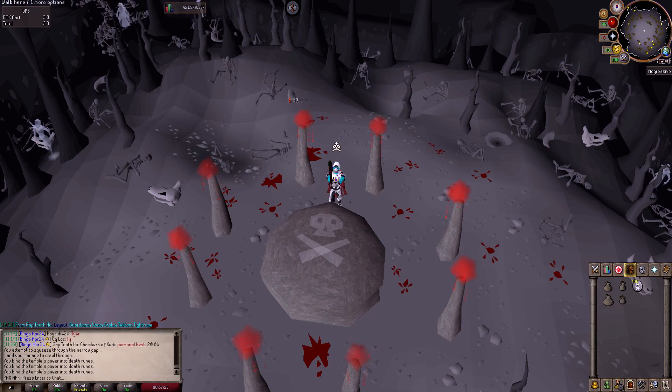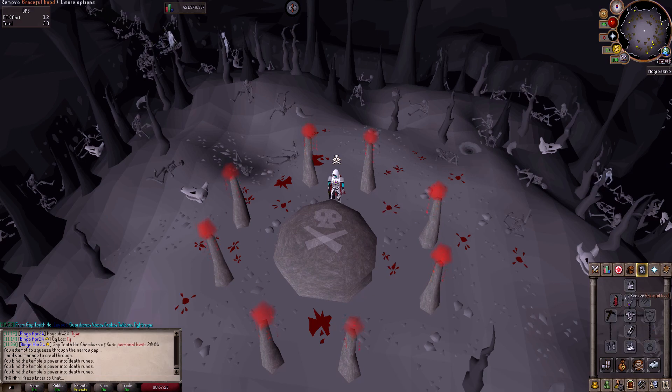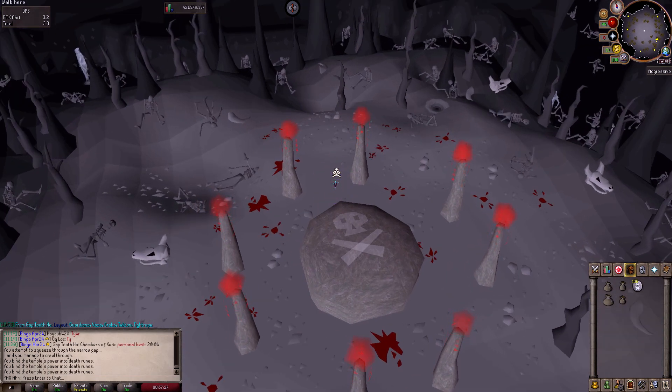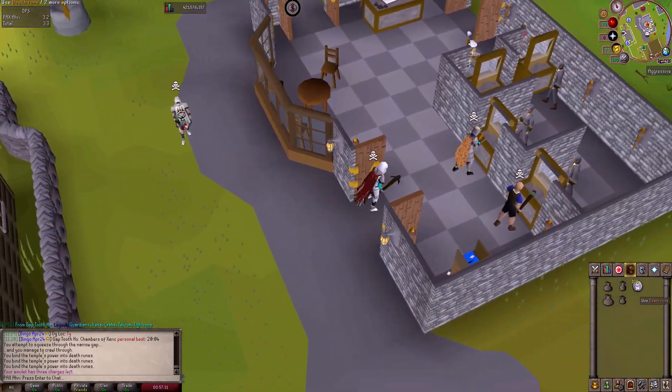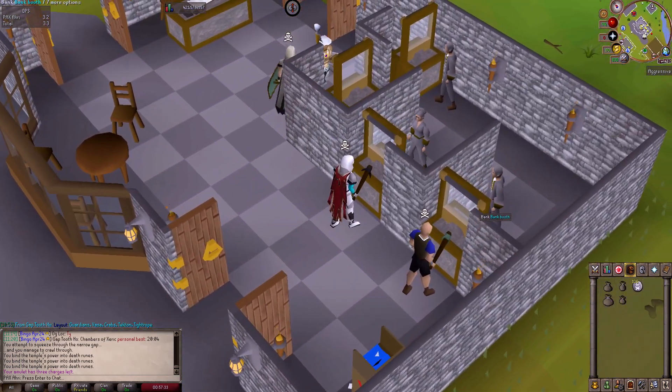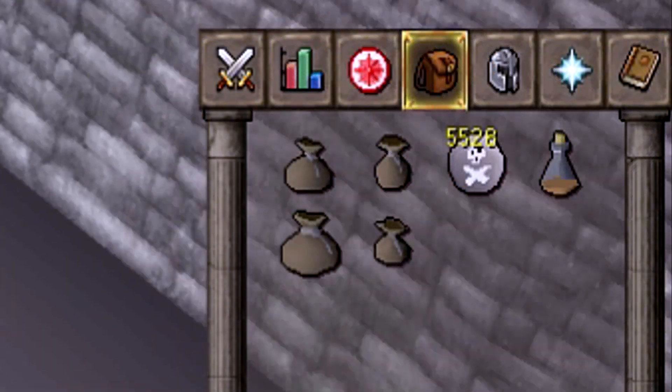I will say this — double nature runes is much more profitable, but with double death runes I just wanted to see how much it is. This will be a three-hour experiment to give you guys a solid idea. Our first trip is coming up at 108 death runes, so let's do this for three hours and see how much money I make. I'll come back every hour for an update.